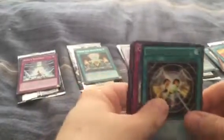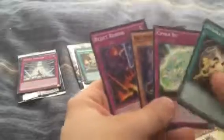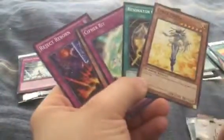For pack number 6 we got Resonator Call, Cypher Bit, Red Sprinter, Cyber Prima, Cyber Prima, and Resonator Call. Already went through these guys.